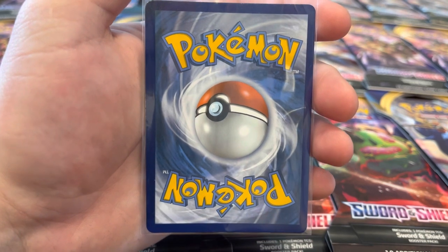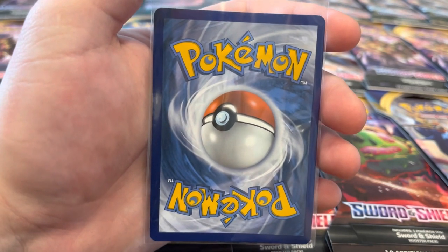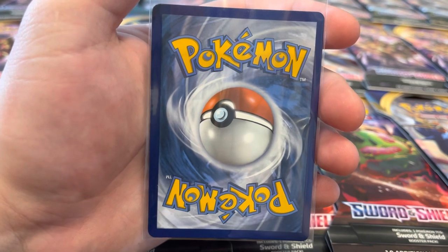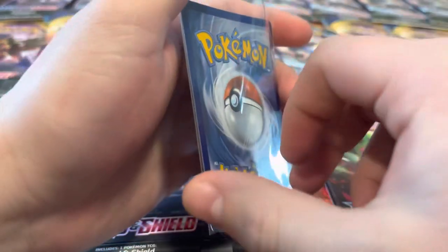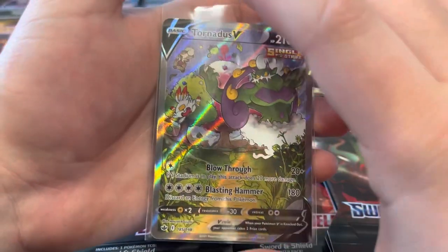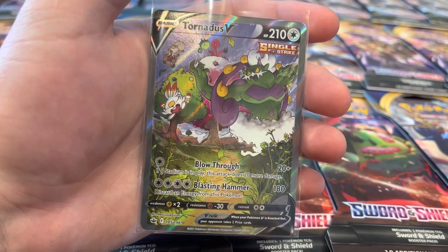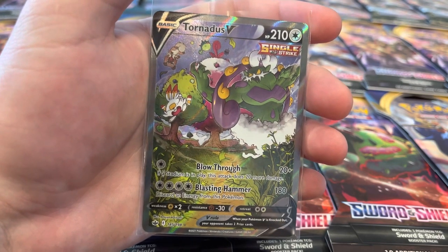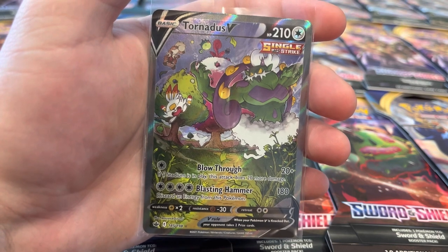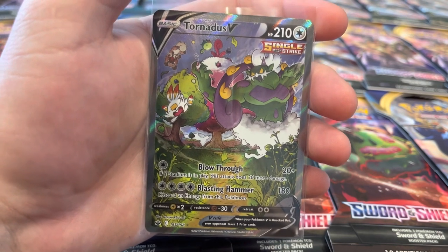In honor of hitting over 1,500 subscribers, we're announcing another giveaway! We're announcing an alternate art card giveaway in this video. The card we're giving away is the alternate art Zamazenta from Chilling Reign — this is actually the first alternate art card we've ever pulled, so that's pretty sick. All you have to do to enter is like this video, comment on this video, and of course be subscribed to the channel. We're running the giveaway until March 10th and we'll pick a winner shortly after.